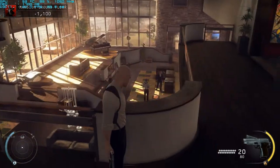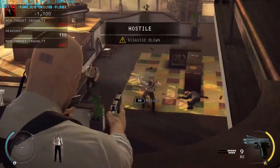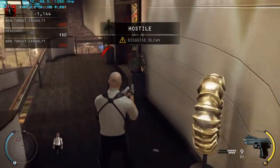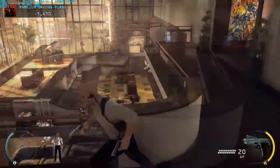Open those blinds! We're sitting ducks in here! The disguise is blown. Enemies will be looking for a mansion guard. To clear your identity, either eliminate the witnesses or find an alternate disguise.